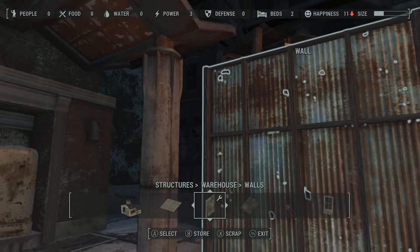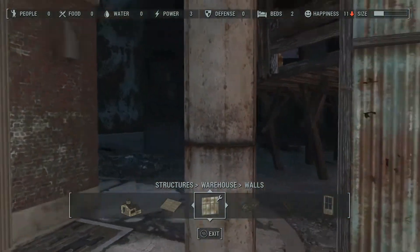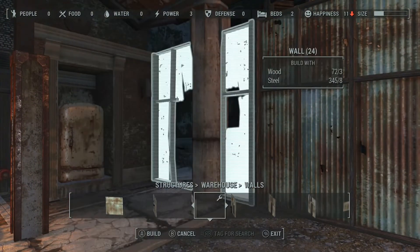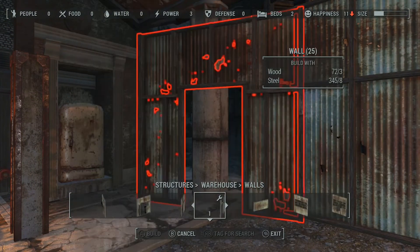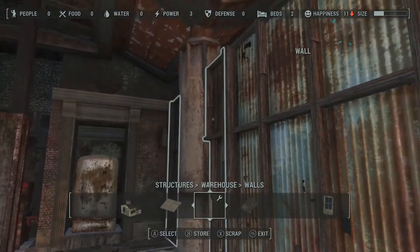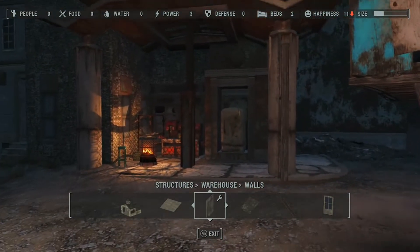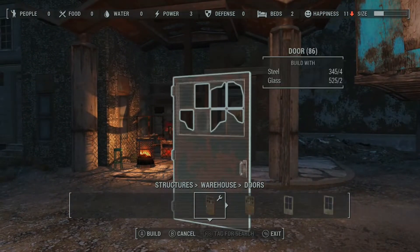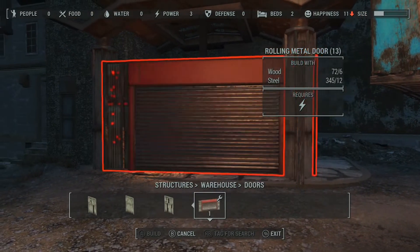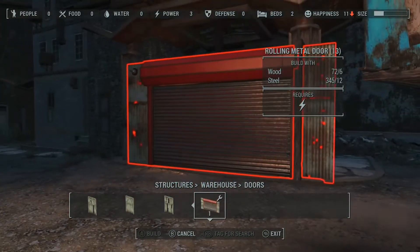There are a couple of reasons why we did this. First of all, it'll align everything up and match with the prefab. Second of all, once we put another wall in here, we can snap our roll-up garage door onto the front of that. And as you can see, the wall snapped right through the pre-existing concrete pillar without any problem whatsoever. So now all we have to do is grab our roll-up metal door and snap that onto the front of it.